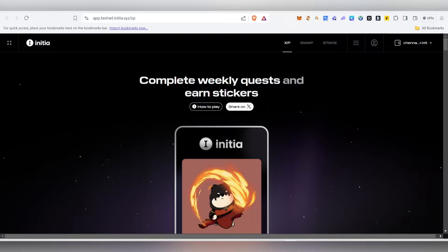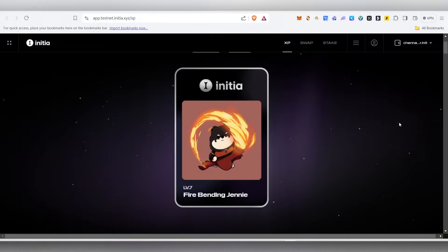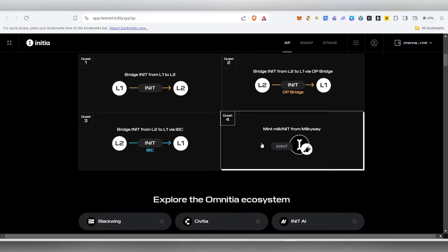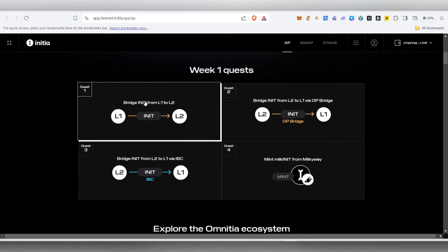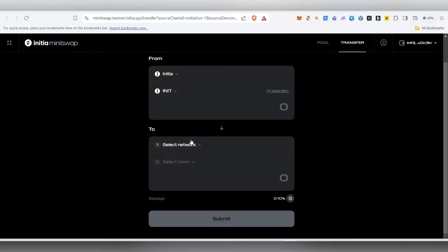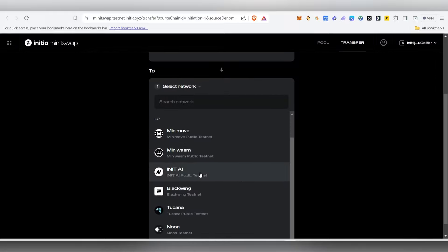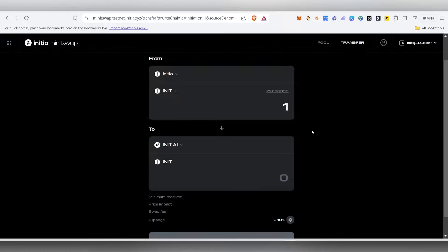I'll leave the link in the description. Click on it and you'll see your Week 1 initial sticker. Scroll down and the Week 1 quests will be available below. The tasks are very simple — all you need to do is bridge INIT from L1 to L2. Click on the bridge option, select your network, choose any of the L2s, and type the amount you want to send.